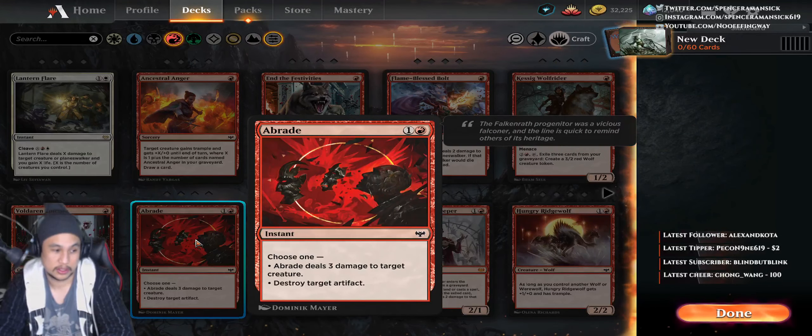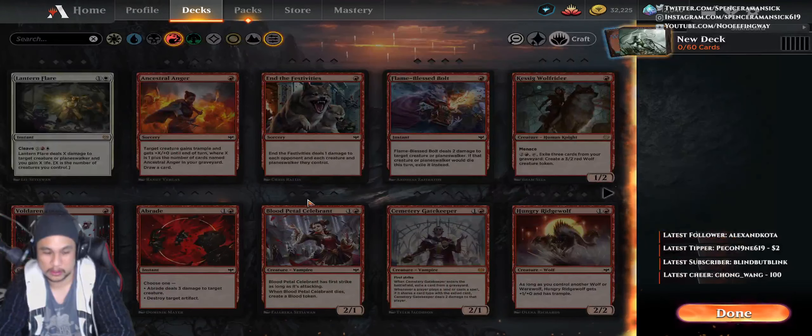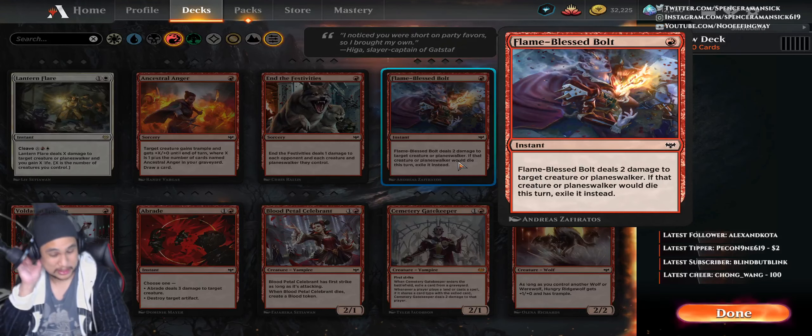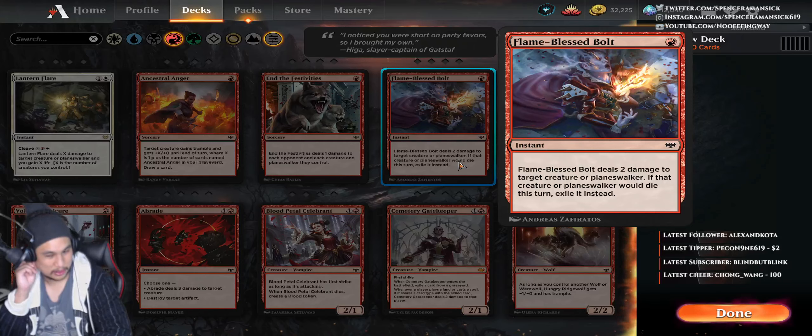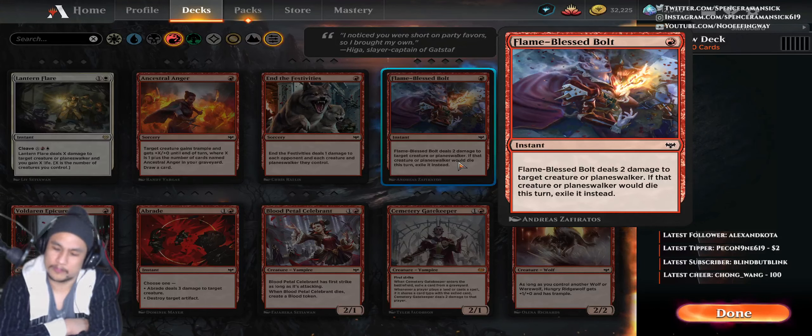If we look at all of these other red cards here, it pretty much hits every single card — especially ones that look like they can do a thing. Flame Blessed Bolt: two damage to target creature or planeswalker. If that creature or planeswalker would die this turn, exile it. I think I've got all my opinion out there — that's what I'm thinking. I feel this would have been fantastic if they would have done it that style.